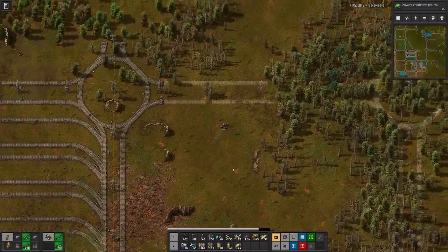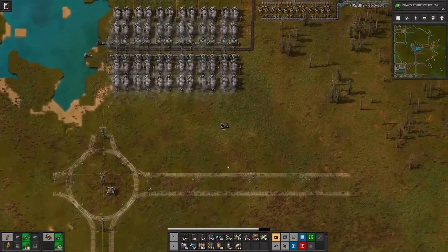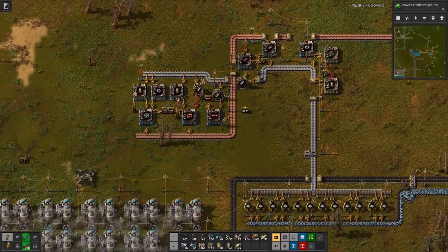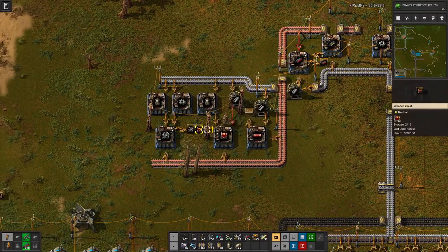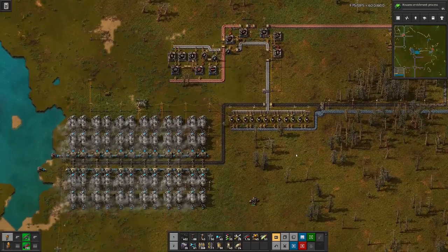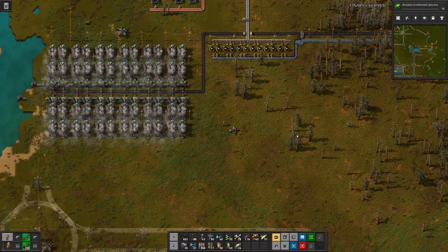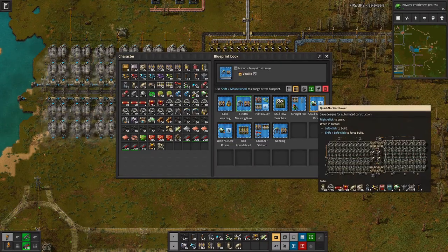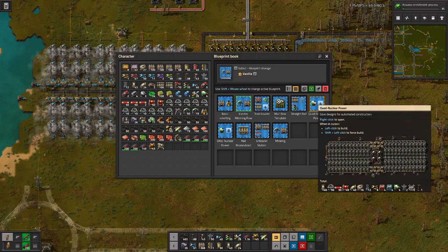We have also prepared all the other materials that we need for a quad-core nuclear reactor. It should be up here somewhere — in here we have centrifuges, the actual reactors, and then everything else. The number of items I have here is based on a blueprint. We can have a look at that blueprint, but I think we will try to come up with a layout ourselves.